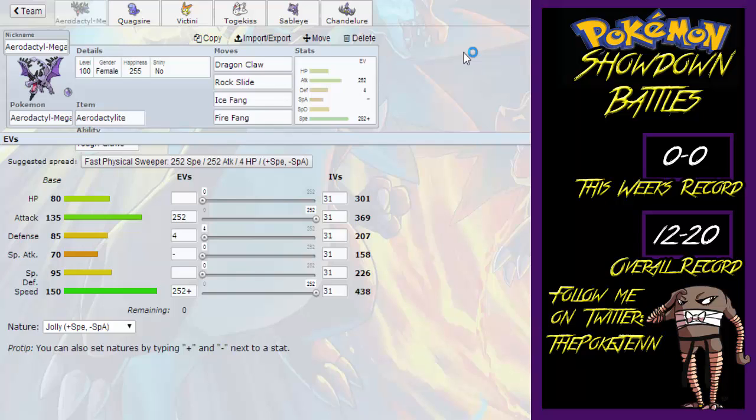So let's start off with the team. First up, we have a Mega Aerodactyl with the moves Dragon Claw, Rock Slide, Ice Fang, and Fire Fang, with the EV spread of 252 in Attack, 4 in Defense, and 252 in Speed with a Jolly Nature.